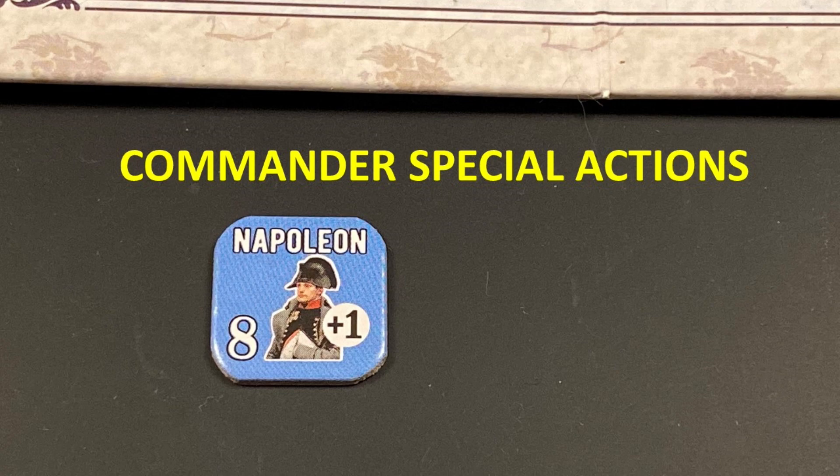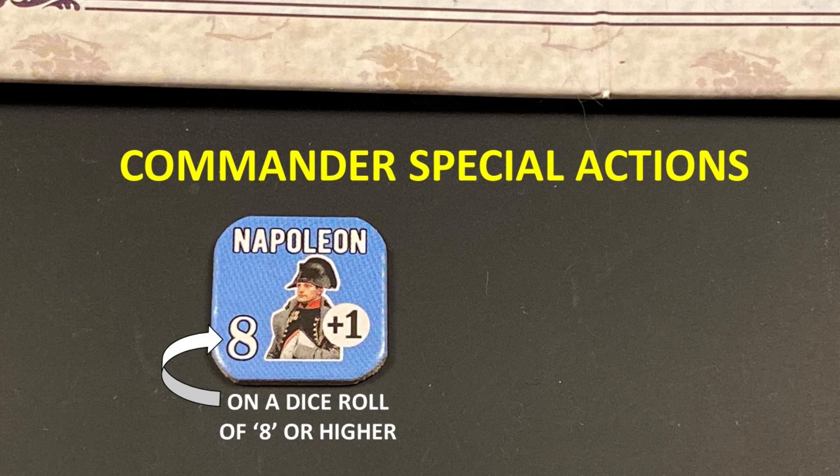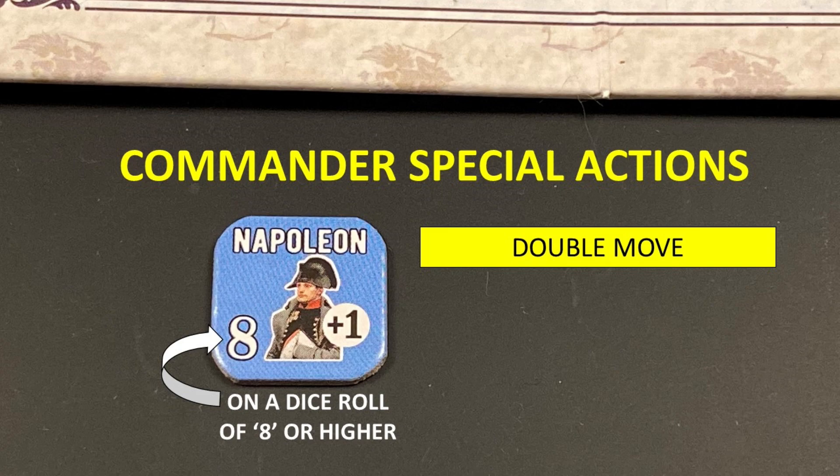There are various special actions that can be done by commanders. If the commander successfully rolls equal or higher than his activation rating, he may perform one of these special actions. The double move special action allows the player to take two action impulses, activating two areas either sequentially or in combination. This is the only way that units from two different areas may assault an enemy area at the same time.